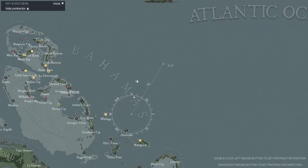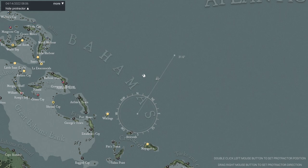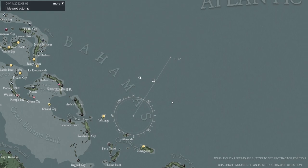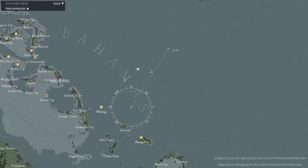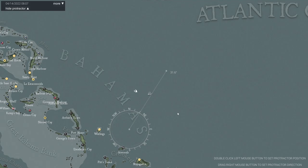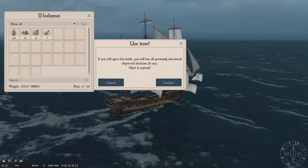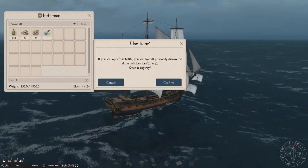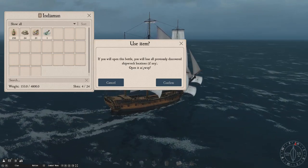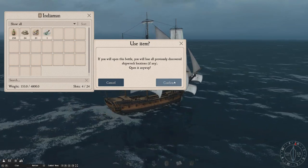We want to make sure we don't have any previously opened bottles before we do this. If you've already got a shipwreck somewhere on the map, you can't have more than one shipwreck active at a time — it will actually warn you before you do that. We're well out of range of any ports, friendly, neutral, or enemy. So here is a good spot to open this bottle. You right-click on it, click use. It will ask if you are sure, and it will cancel out any other shipwrecks you might have already activated. Check before you do that. Assuming you don't, click confirm.